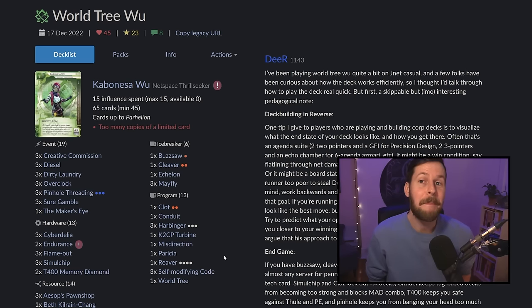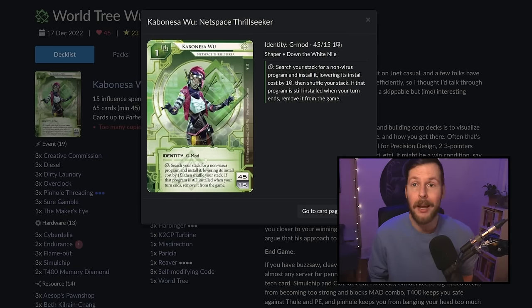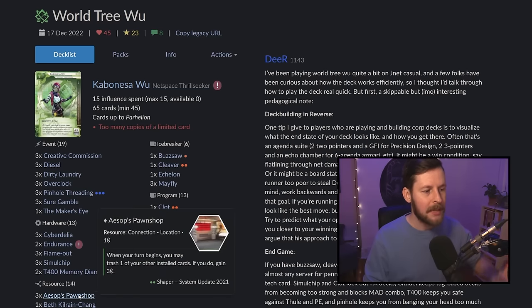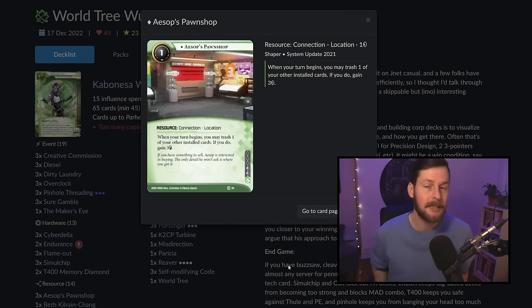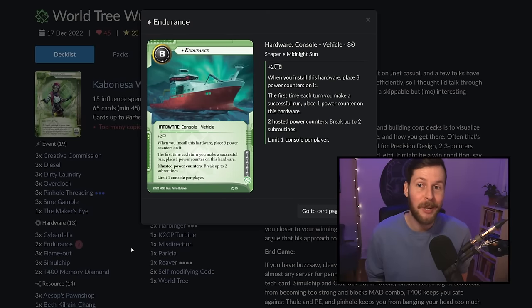This card came out on the scene pretty quickly with World Tree Woo. That deck was wild — it was a massive 65 cards, but it only played a single copy of World Tree. Cabanessa Woo's ability allowed you to search your deck for a program and install it onto the table with a reduction of cost. While that program would remove itself from the game if it stayed around too long, as long as you could flicker it in and out, you were largely getting your World Tree down on the table as soon as turn one, if not turn two.